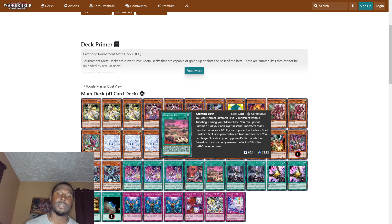One Cashtier Birth — I think this is the most broken card in the Cashtier engine. You can normal summon level 7 monsters without tributing, which is a very powerful effect. During your main phase, you can special summon one of your non-XYZ Cashtier monsters that is banished or in your graveyard. If your opponent activates a spell, trap, or card effect and you control a Cashtier monster, you can target three cards in your opponent's graveyard and banish them face down. You can only use each effect of Cashtier Birth once per turn.